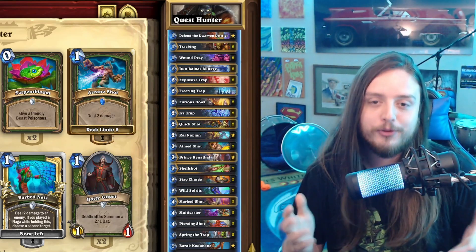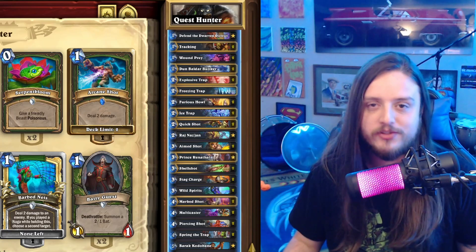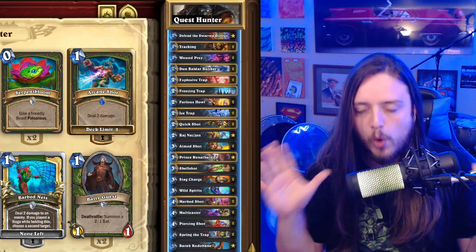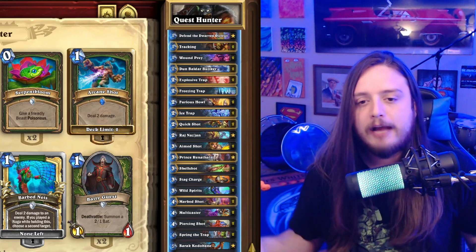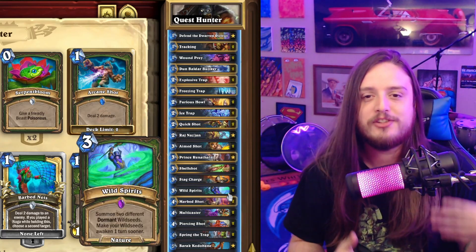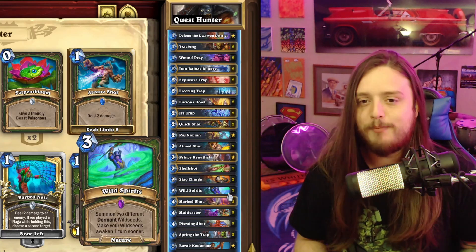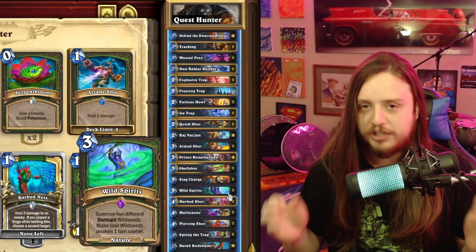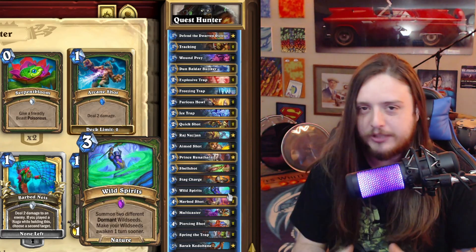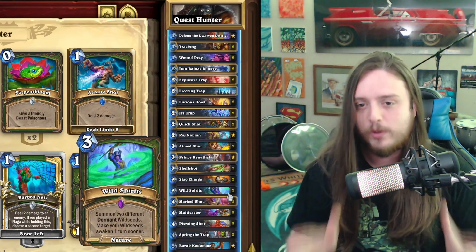I hate this deck so much. The reason it's good is because it's still doing the exact same thing Quest Hunter was always good at — dealing a bunch of damage — but the Wild Seeds filled out its weaknesses almost perfectly. Once you understand why the Wild Seeds are really good, it just makes sense why Quest Hunter was lacking in some matchups before. Now it just feels good into almost everything. I think Alignment Druid and maybe other greedy decks that gain a lot of armor or kill you quickly are the main ways to beat Quest Hunter.